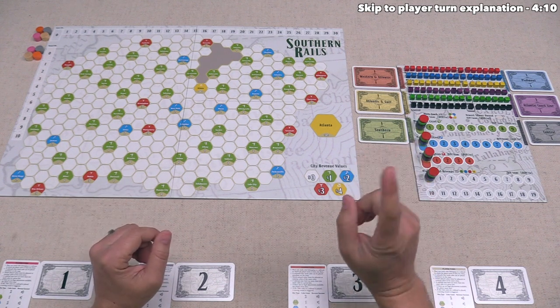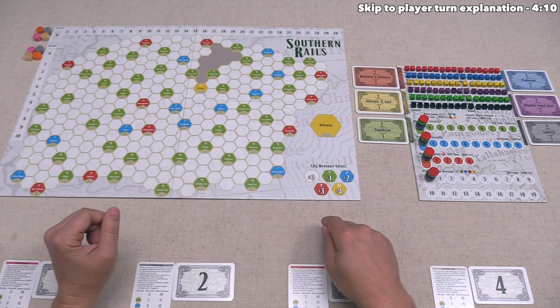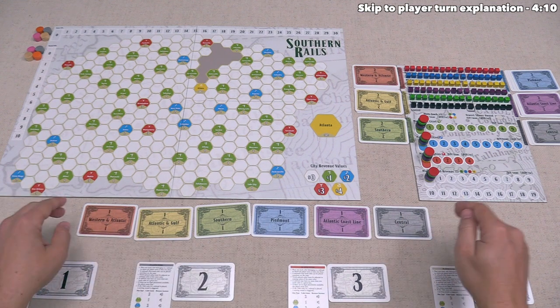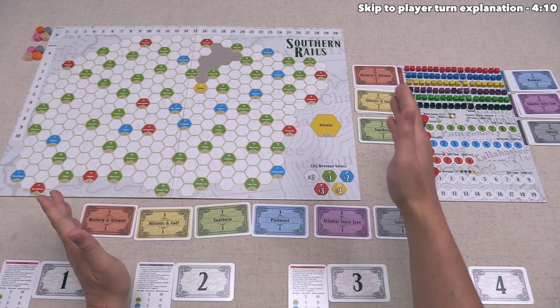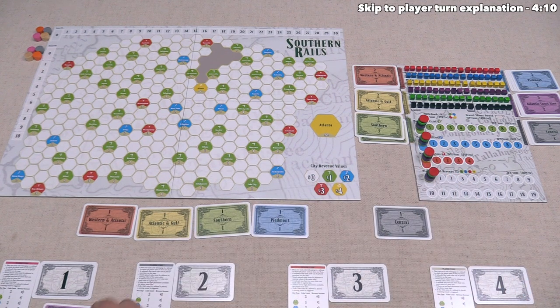At the start of the game, we have to take the top stock from each of these six companies and put them out in the middle of the table, and then in turn order, players can take one of those stocks. The turn order is dictated by these number cards in front of us, and since we have the one, that means we get to go first. So we can take any one of these available stocks, and it's worth noting that at the start of the game, every one of these railroad companies is functionally identical. Let's go ahead and take the Atlantic Coastal Line stock and place that in front of ourselves.